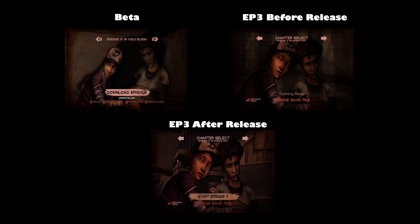Here we have the Episode 3 slides. In the upper left is the beta, upper right is before release, and bottom middle is after release. Originally in the beta stages, the group was not supposed to be captured by Carver's group until towards the end of Episode 3 instead of Episode 2. There was also an unused bathroom mesh in the ski lodge where Rebecca was originally going to give birth.